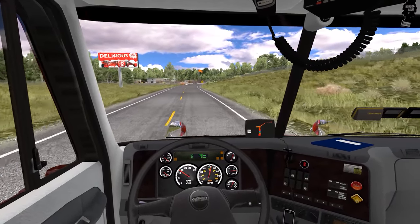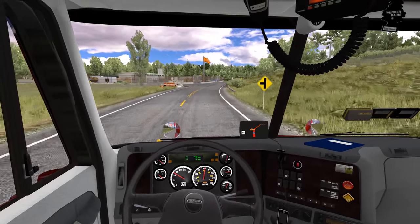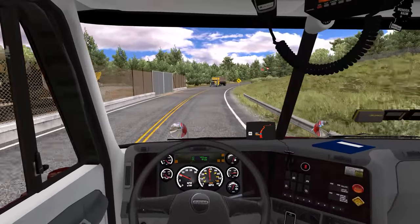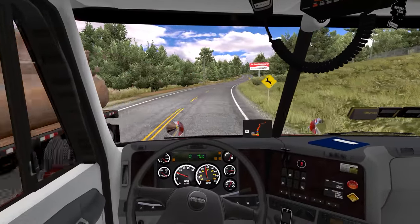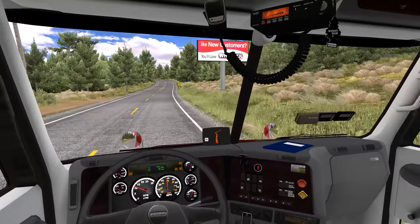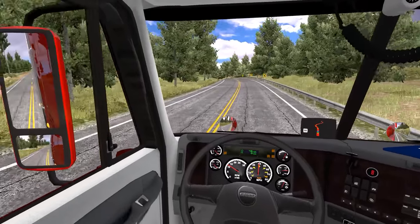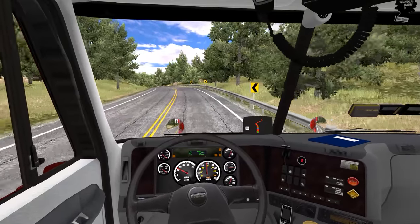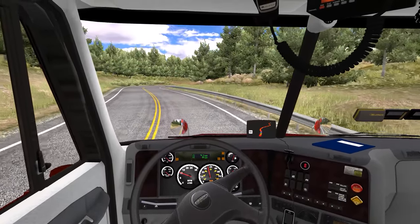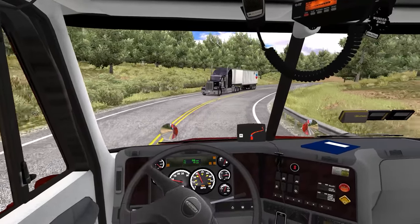I was an idiot on the last episode when we were doing the Tesla, dropping off the oversized load. There's a big road work facility up ahead. I forgot that you can skip your drop-offs — although I think I tried that and it didn't work, so I rage-quit it. Nonetheless, I forgot that you can do that. With oversized loads, if you get there and they're being really crappy about your parking job not being perfect, you can always skip it.